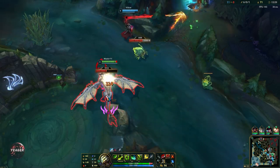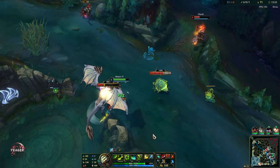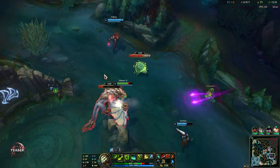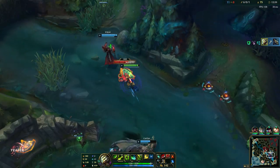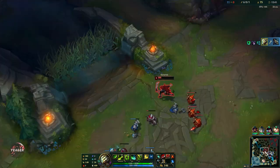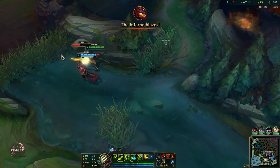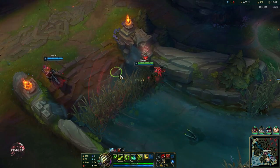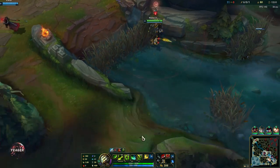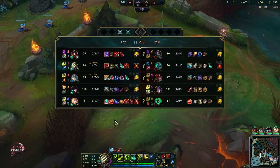I am going to focus the objective over the kills — take down the drake first and then go for the kills afterwards. The second drake is down, we also got the Herald, so it is going really well for us. We got the gold as well. We can just go back to farming here so we can really scale up.